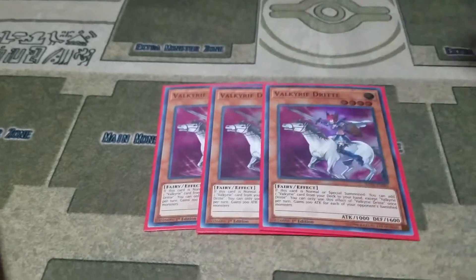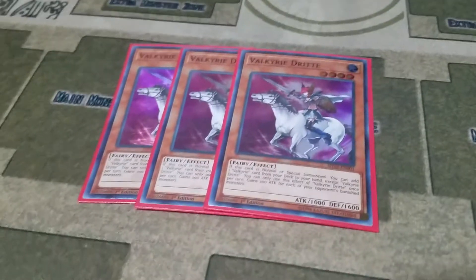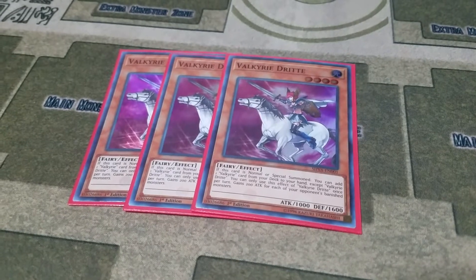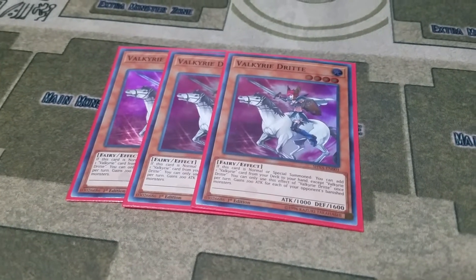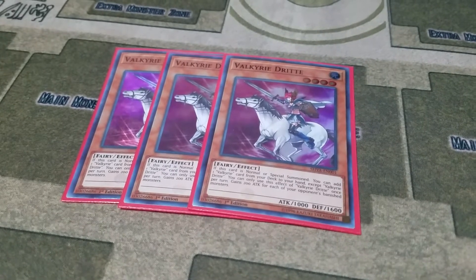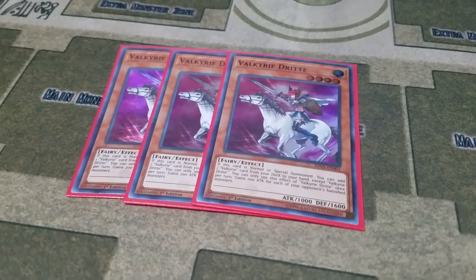Three Valkyrie Dritta, which is: whenever it's normal summoned, you add a Valkyrie card from your deck to your hand. The main thing that makes me sad is that I can no longer search for Valkyrie of the Nordic Ascendant since it's no longer treated as a Valkyrie card.